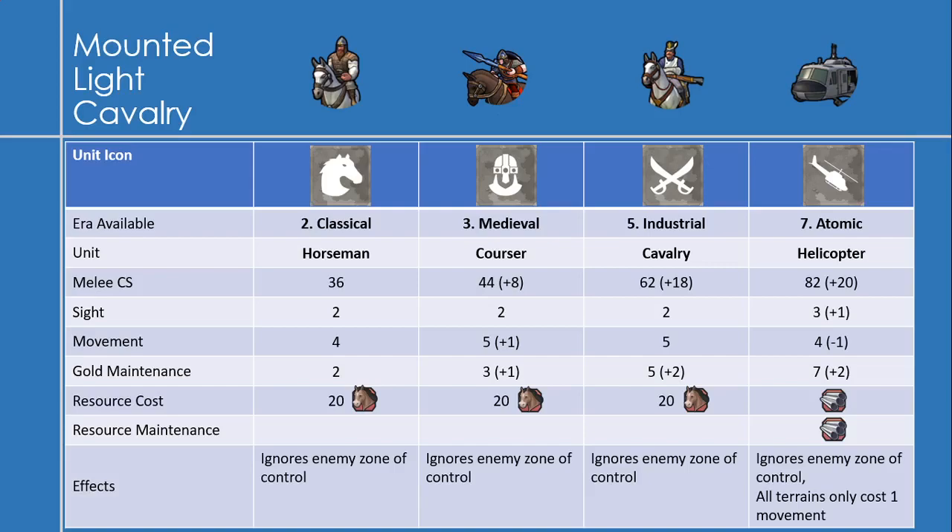The next unit is the cavalry, available in the industrial era with 62 combat strength, plus 18, and gold maintenance of 5. It's funny that even in the industrial era you're still using horses — it costs 20 horses to make. The final light cavalry unit is the helicopter, available in the atomic era with 82 melee combat strength, plus 20 over cavalry, plus 1 sight up to 3, but it loses 1 movement down to 4. Gold maintenance goes up to 7, and it costs 1 aluminum to make with a resource maintenance of 1 aluminum per turn.